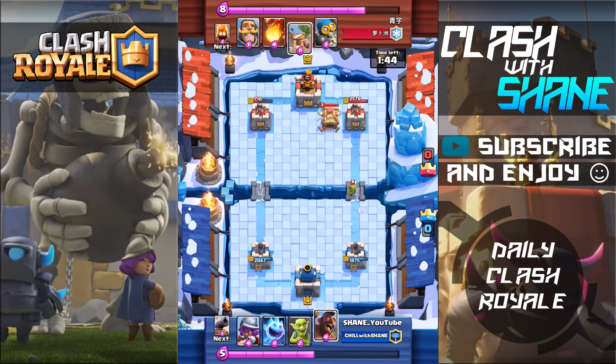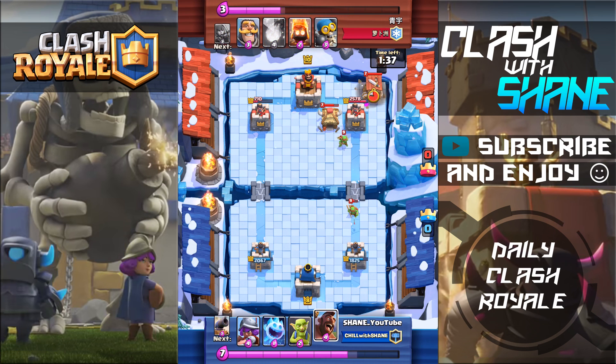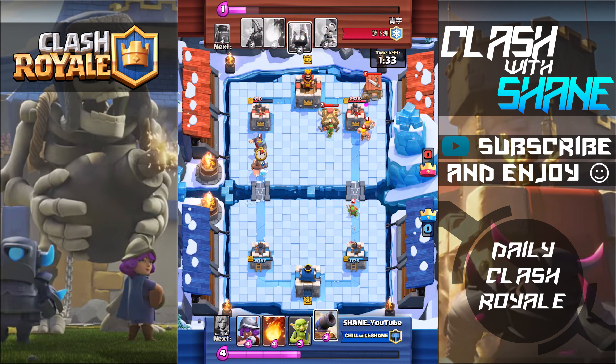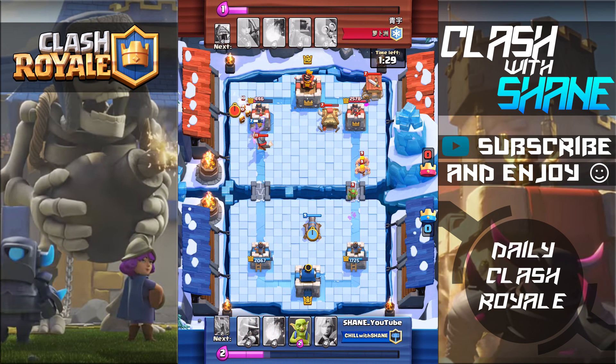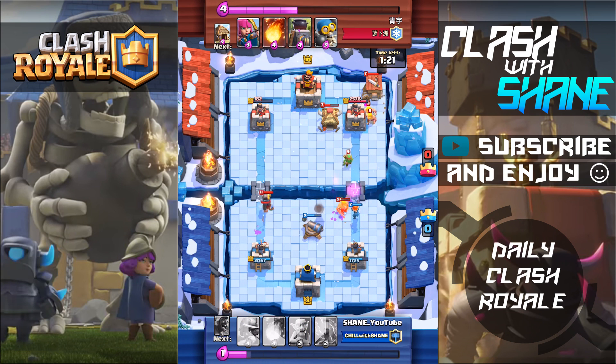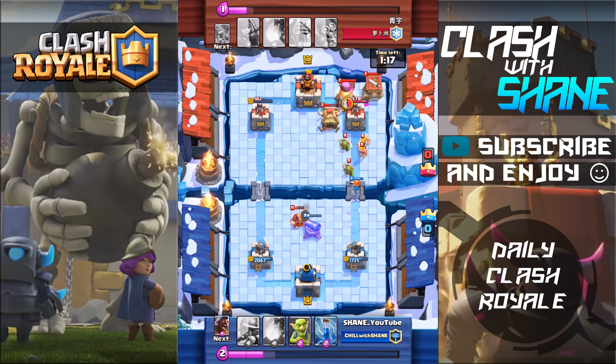If you're using a spawner deck, you have to space out your buildings depending on what spells your opponent has. If they have a rocket, placing the spear goblin hut in the middle between both towers next to the king tower means they can't rocket the tower and the hut with one rocket. If your opponent has a lightning spell, you have to spread things out even more because lightning has a much wider radius. But he keeps making the mistake of placing all his buildings next to his tower, giving me fireball value.